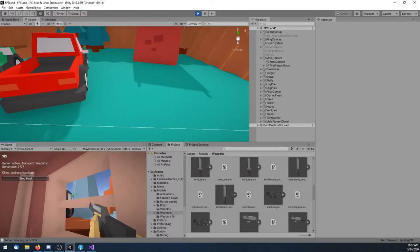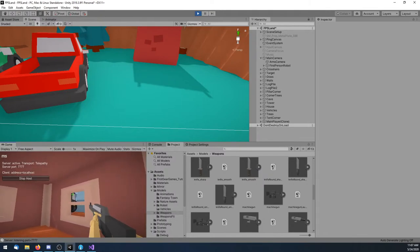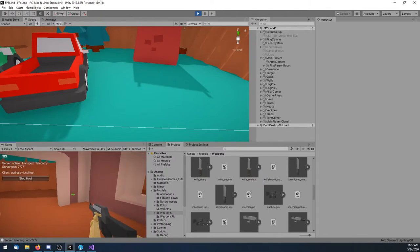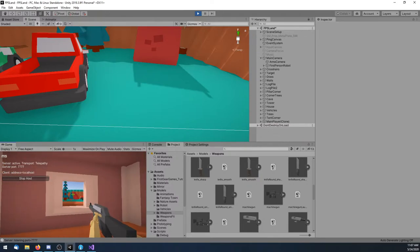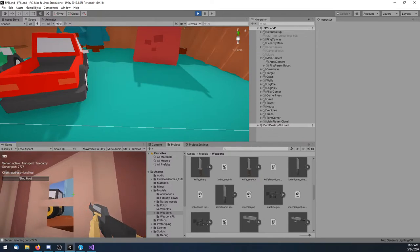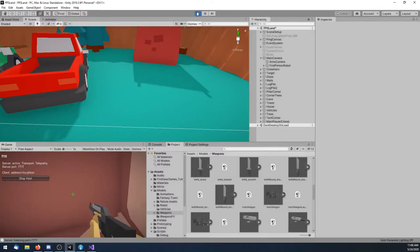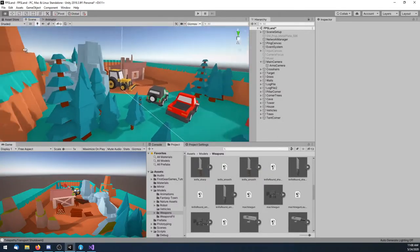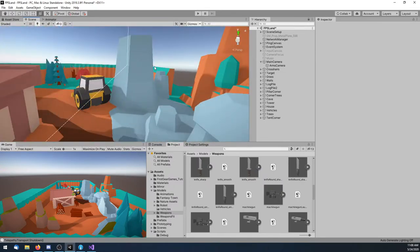I need to add a crouch ability too. I feel like I was floating on something a second ago — I'll look into it at another time, I might just be going crazy. Alright, so now I have different weapons and I need to configure them.